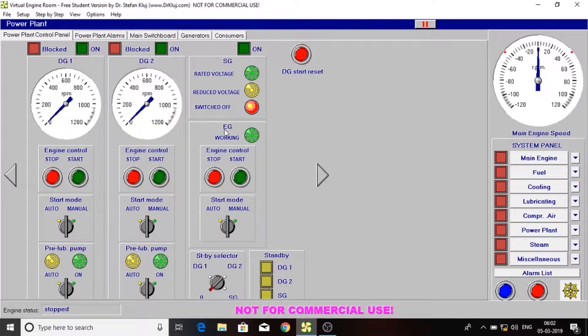Now we'll turn on the emergency generator manually. Here the bulb glows, which indicates that the emergency generator is working.